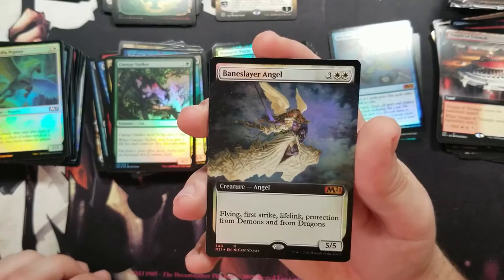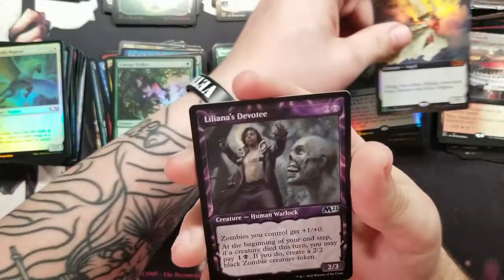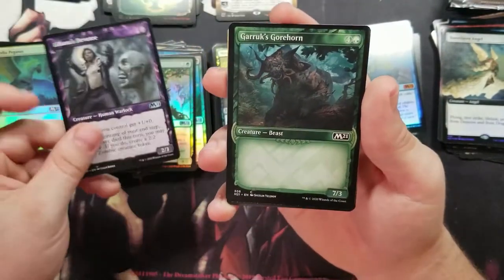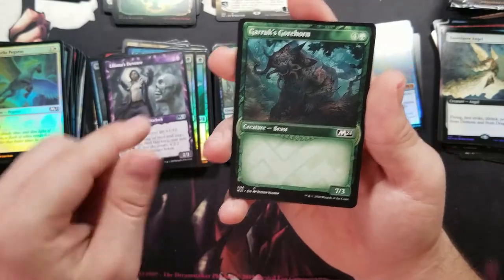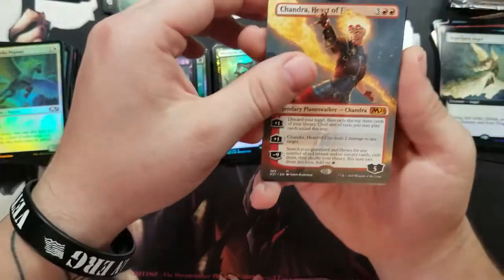Got a foil Baneslayer Angel — that's pretty good. It's a nice card, especially if you're building a flavor soup commander deck. And now we've got two Chandras — got the Pyreling and then the Protege.